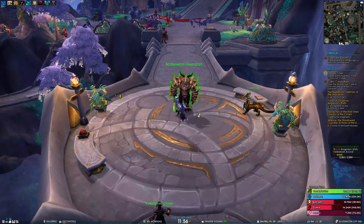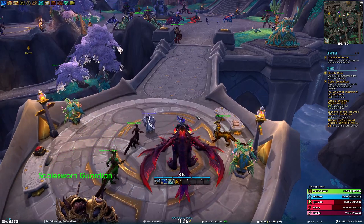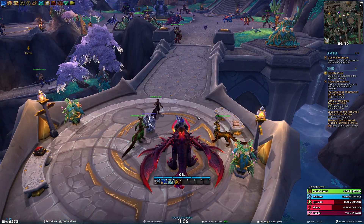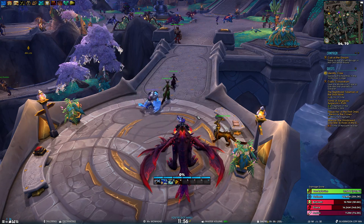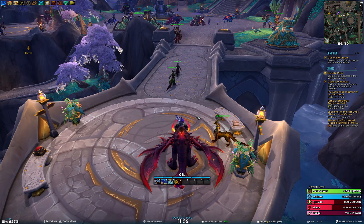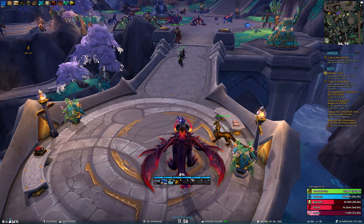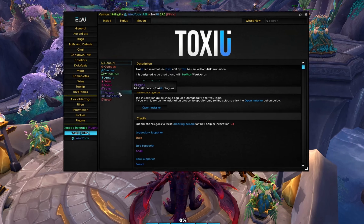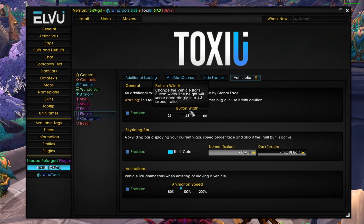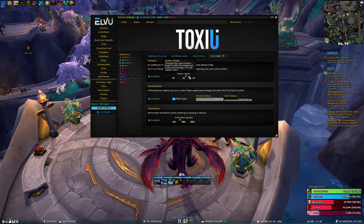Let's hop on our mount and we can immediately see the changes. First of all, we are now showing eight buttons instead of seven — even numbers are better. We've also increased the button size and added the option to change the button size. If you go to plugins > vehicle bar, you have button width and height, which will change accordingly due to width, because it's a 4:3 aspect ratio.